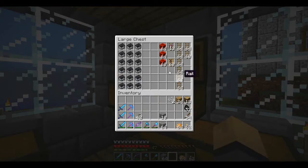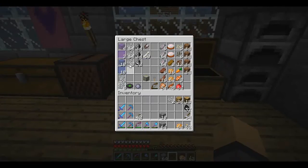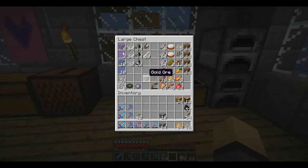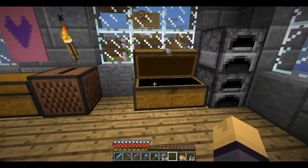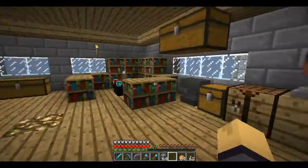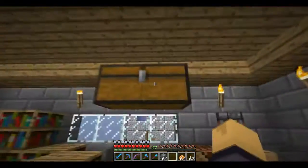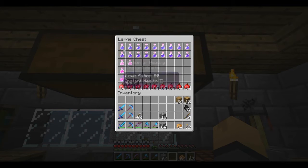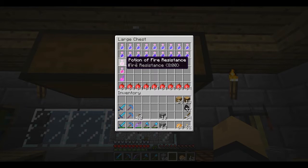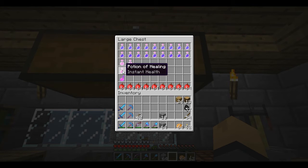My chests are all organized the way I like them. The reason I have so much string is because I have mine shafts — plural — below my home, and spider spawners that were down there. This world is set very high. I have made night vision, fire resistance, water breathing potions. I think that was a gift.